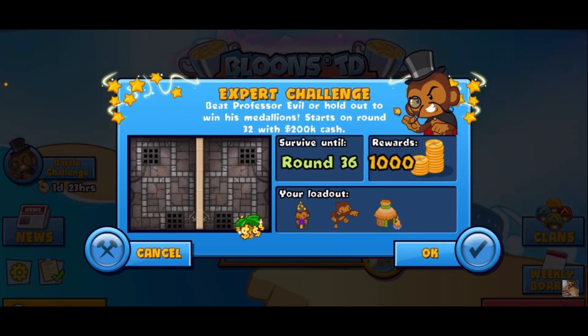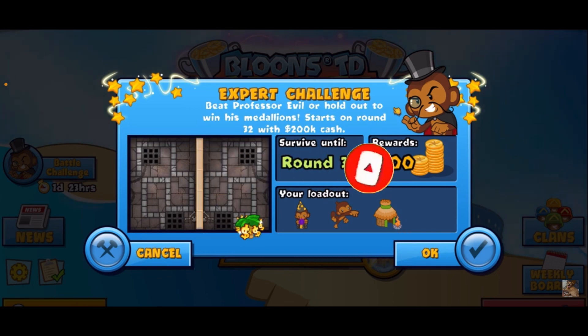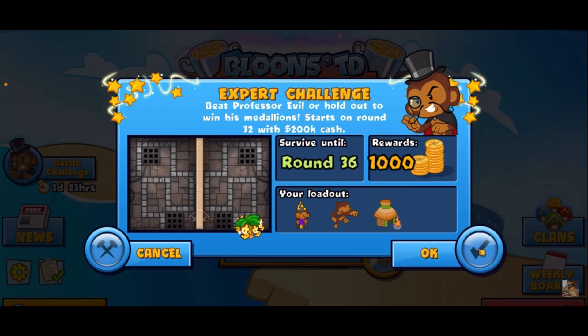Hey guys, CoryNWF here. Today we're doing a Professor Evil challenge — it's an expert challenge. We're starting on round 32 with 200k cash and have to survive until round 36 for a thousand medallions and other rewards. It looks like it's bonanza mode with Whiz Village because we will not be using the dart monkey. If you're new to the channel, you're most welcome — please consider liking and subscribing. I have a goal of 32 likes on this video and just one new subscriber, and that could be you watching right now.